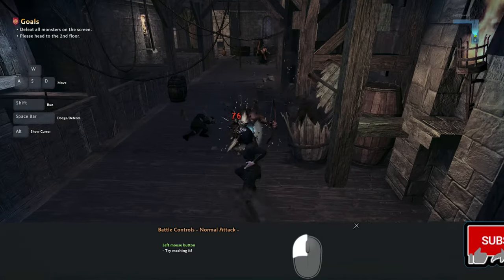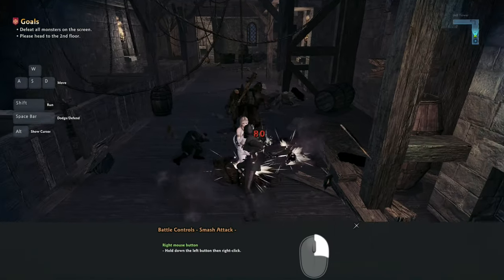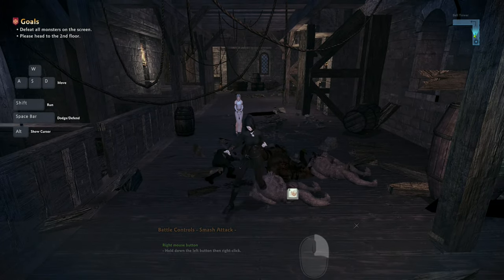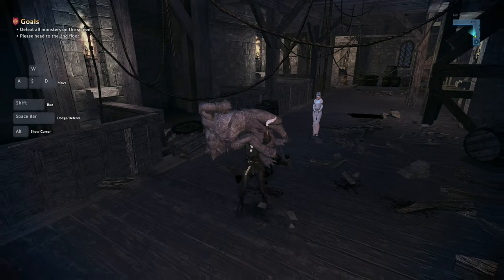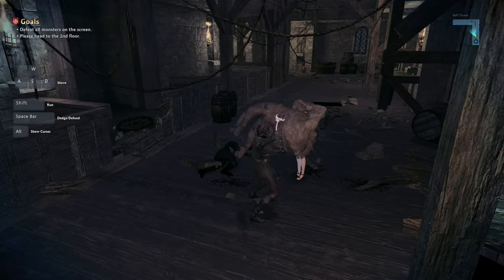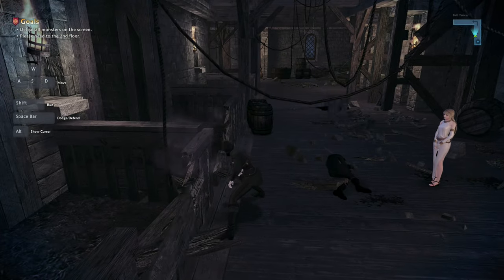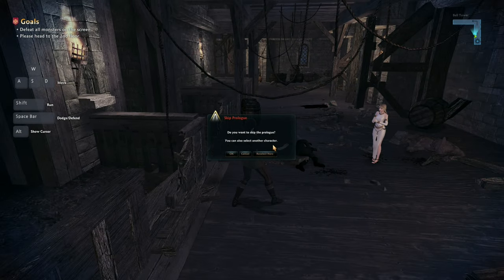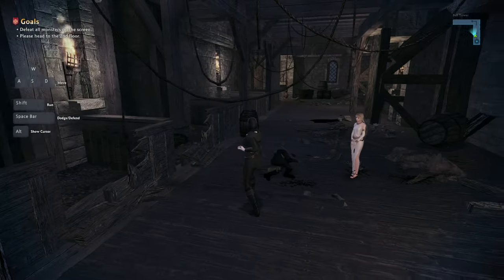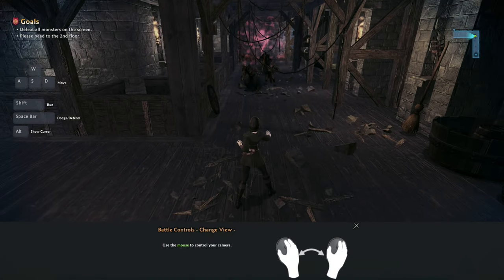Battle controls - normal attack. I can't hear the sound effects. Let's fight these enemies. I'm liking the combat! I can lift up the enemy and use them to smash other enemies. I can throw them too! I kind of want to enable the sound effects because it's not satisfying not hearing the punches. Anyway, let's proceed.